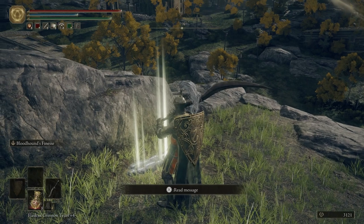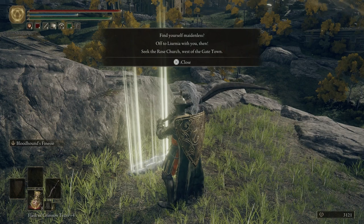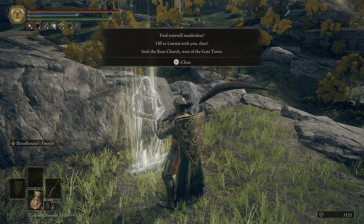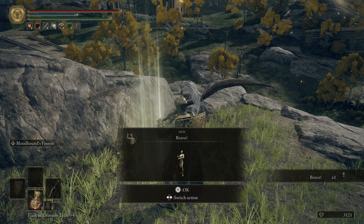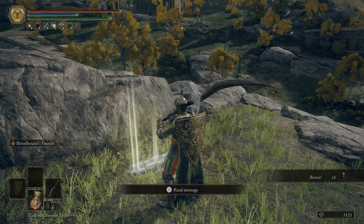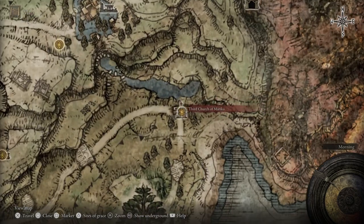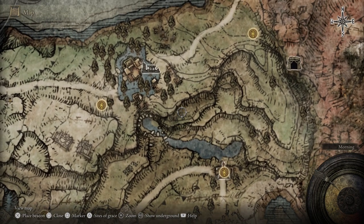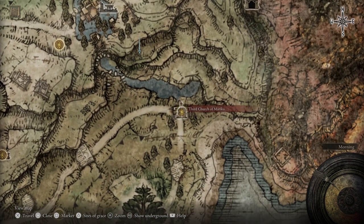Right here we can see that Varre is gone. We can read the message that he left us. It says, 'Find yourself Maidenless. Off to Liurnia with you then. Seek the Rose Church west of the Gate Town.' We also get the Bravo emote. We're going to come back over to our map. Over here by the Third Church, I forgot to come over to this graveyard and grab a few items, so I put a marker down. I'll see everybody over at the Third Church.